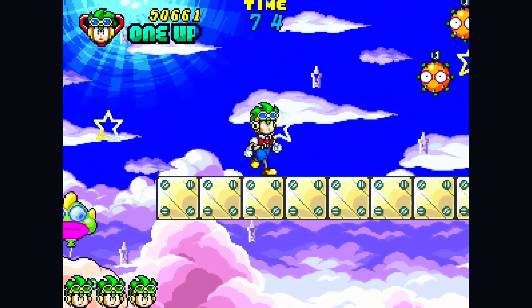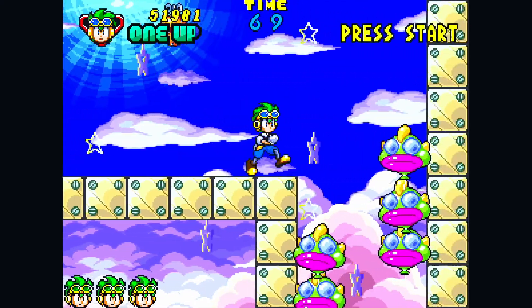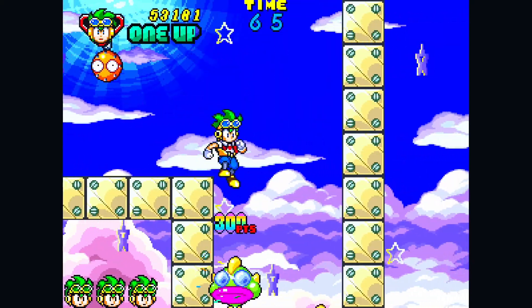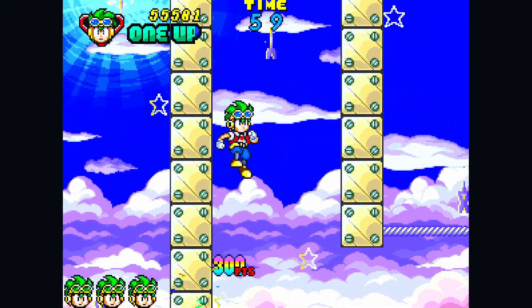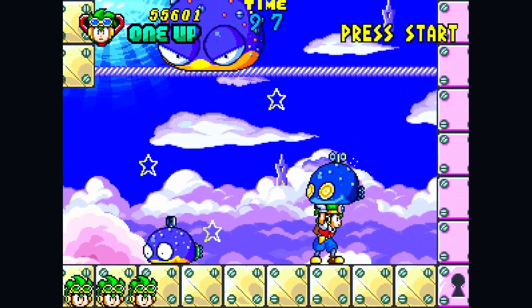I can't stress enough how much fun this is and how much it feels like you're in an arcade back in the early 90s. There's all kinds of cool stuff in here — a gallery with concept art and other goodies as well. Clockwork Aquario is normally $19.99, and it's currently on sale for $11.99. If you love classic arcade action, this game is a must buy.